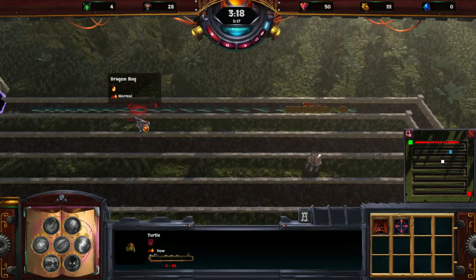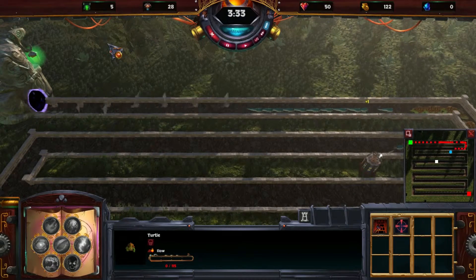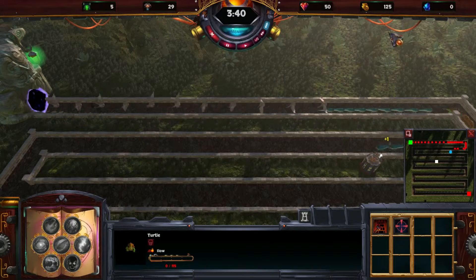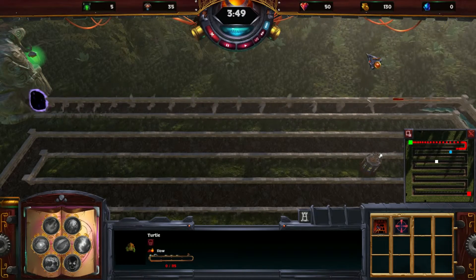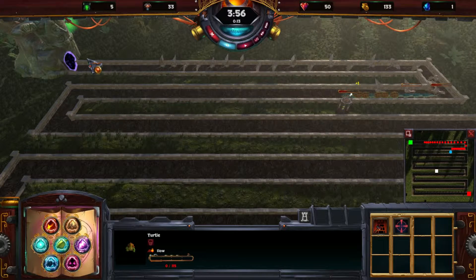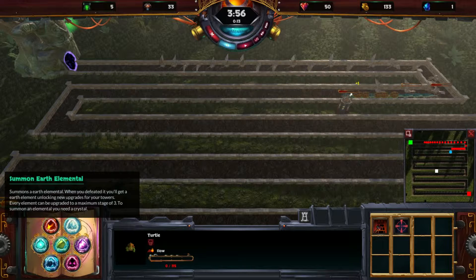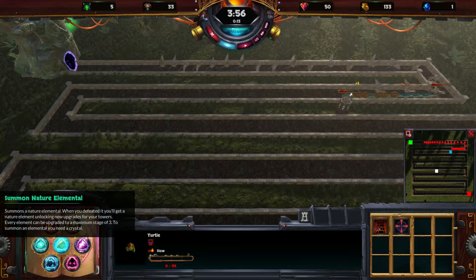Here are already more monsters, so now I call the next wave. Every 5th wave we get an element — we get a crystal and we can summon an elemental. I will pause the game. With the left bumper I can change to this menu, which makes navigation easier, and we have 7 elements we can choose from. When summoning an elemental, a boss monster will spawn.